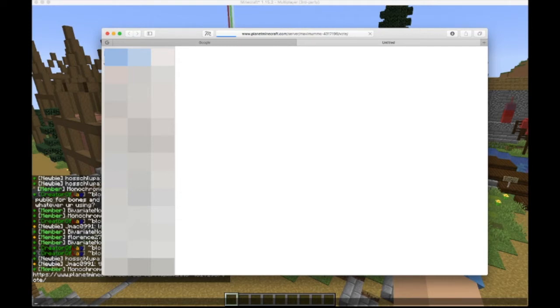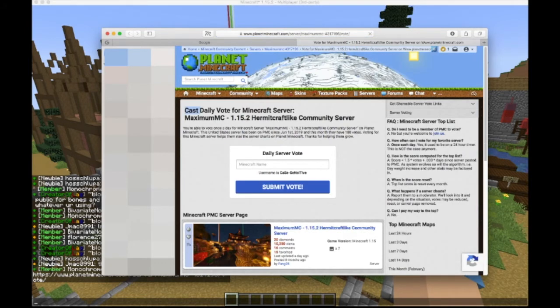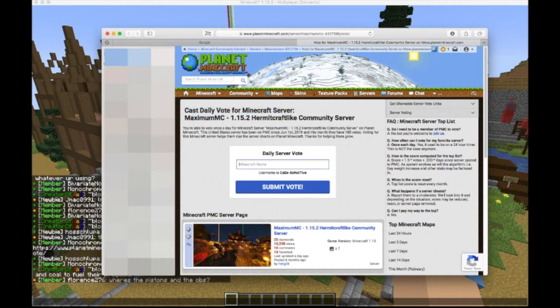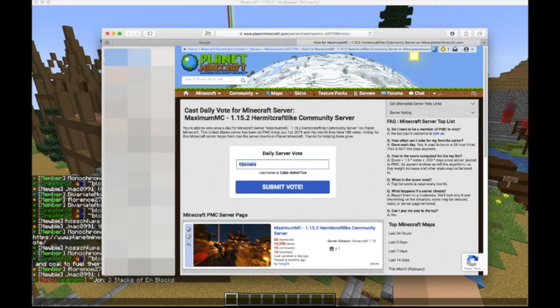Once it loads, it's a very simple process. Here you can see that it says that you're voting for Maximum MC. If you enter your IGN correctly, it'll give you a pop-up message in chat saying that you have successfully voted for the server. If you do not enter your IGN properly, you will not receive the points and it will not show that you have voted.